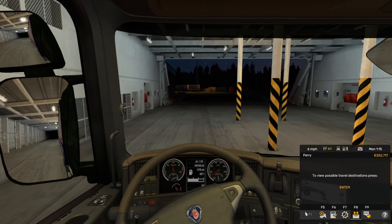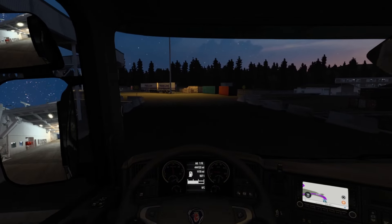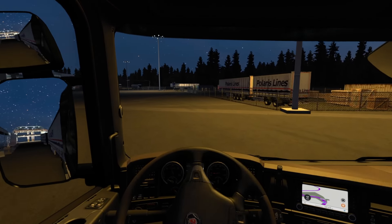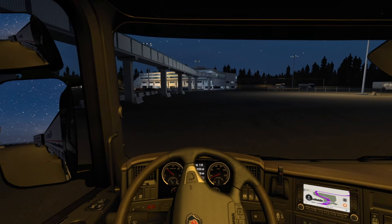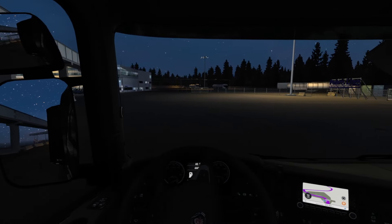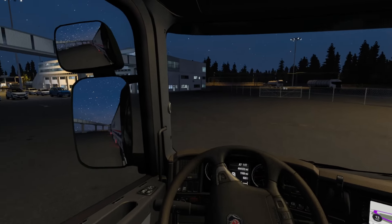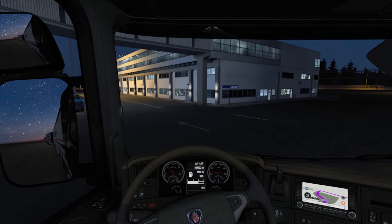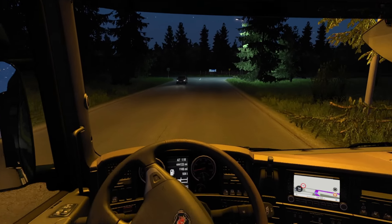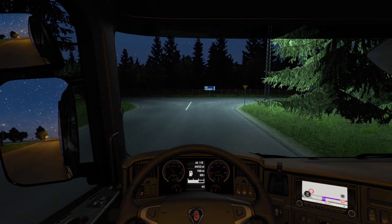We've travelled abroad and we're now in the right country for the job drop-off - it was a nine-hour ferry ride. We've got a nice night sky. Let's get an external view - look at the night sky with the mods, it looks really cool. The sat nav is saying this is the way out.